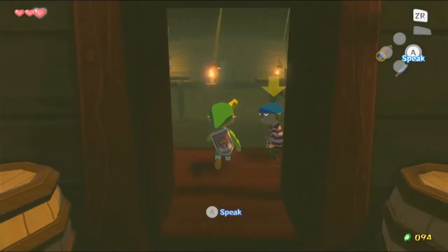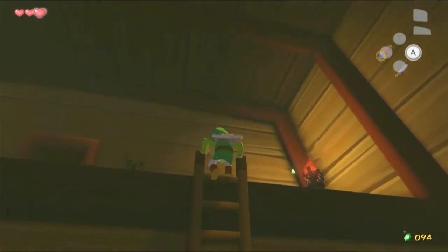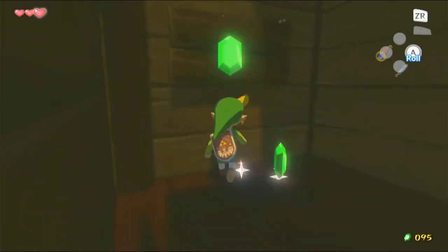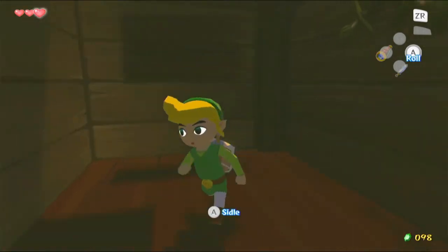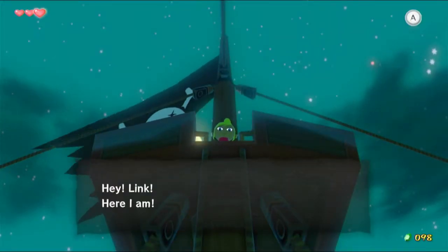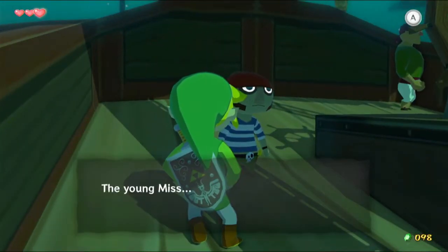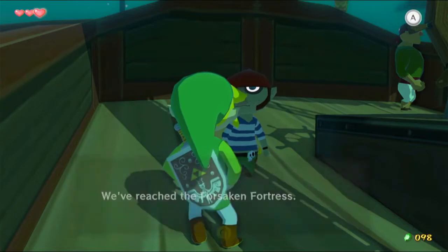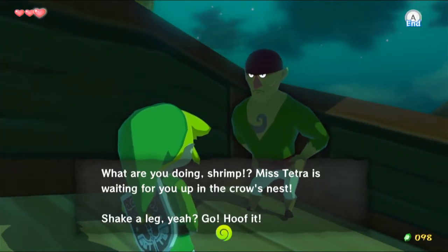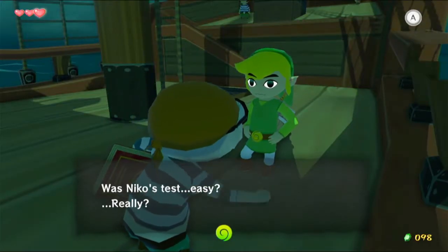Hey Link, we've reached the Forsaken Fortress — hurry and get up here. There are also some pots over here that we can roll into the wall to knock down, so it's very easy to miss that if you want to grind extra rupees early on. Hey Link, here I am up here. Everyone seems very relaxed at the moment. The young miss is waiting for you up above. We have reached the Forsaken Fortress. What are you doing, Shrimp? Miss Tetra is waiting for you up in the crow's nest. Was Nico's test easy? Really?